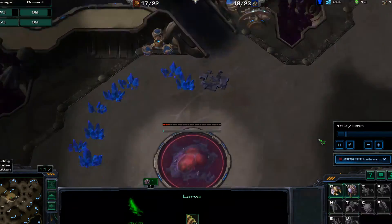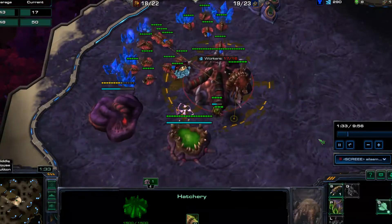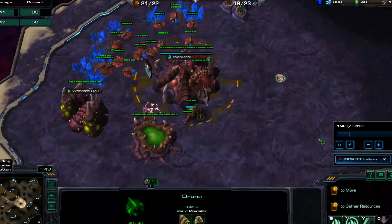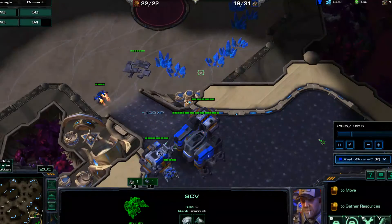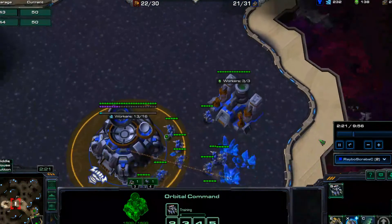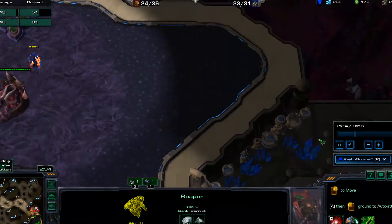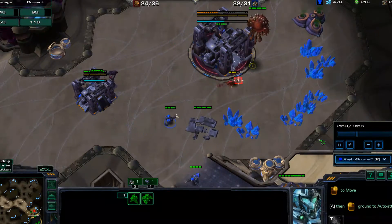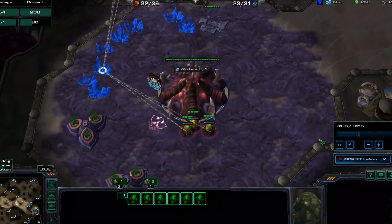My APM is getting better — it's getting up over 50. Now it's going back down. My APM usually only goes up in the mid-game or really early game. We got Grim Reaper on the road. He actually saw some banelings on the way there. He cleaned that up. Boom. That wasn't much that Zerg rush did.